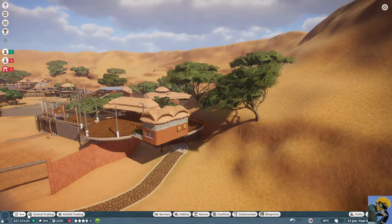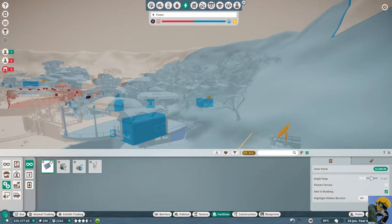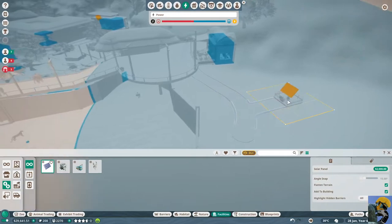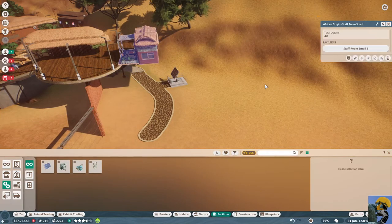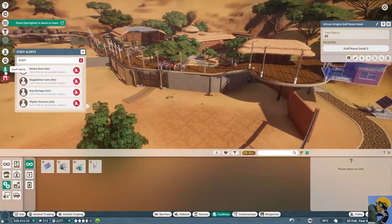I need so much practice at this — it's worthwhile. Let's go to facilities, utilities, and build a solar panel. What I want to do is figure out some way to connect it. The problem is guests hate this thing. I'll try it there — this will give you power, right? I just don't know if people can get to it. Can't find accessible research — we need another research center at some point.